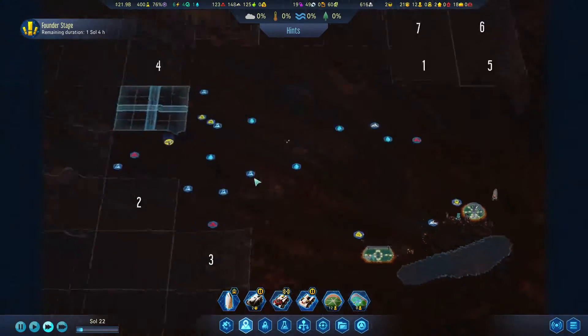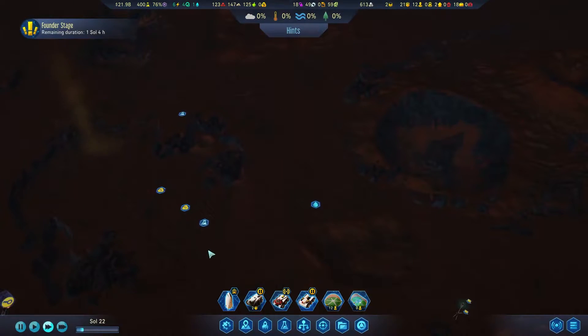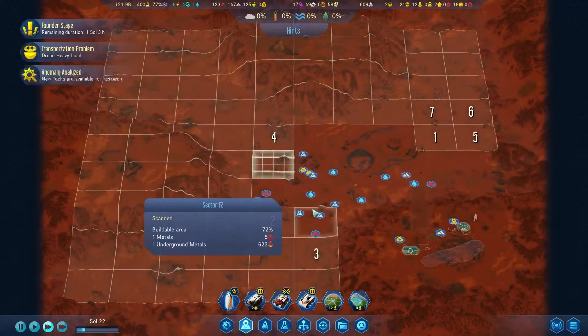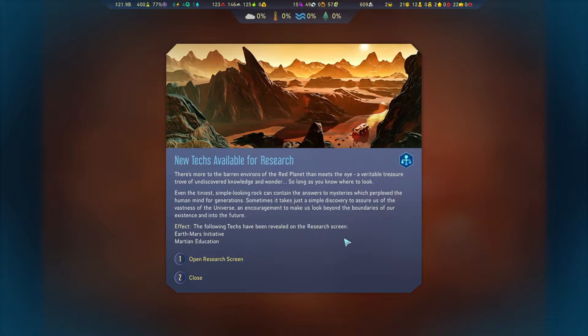All our little drones running around. I think we found that this is going to be a killer research area. There's more to the barren environs of the red planet than meets the eye — a veritable treasure trove of undiscovered knowledge and wonder, so long as you know where to look. Following texts have been revealed in the research screen: Earth, Mars, Initiative, and Martian Education.